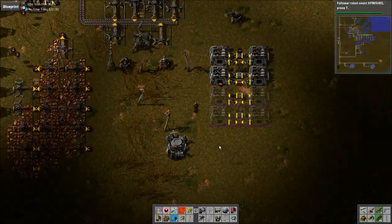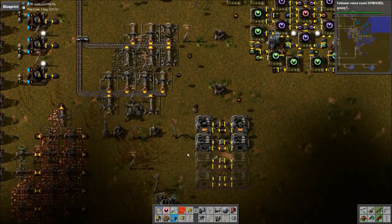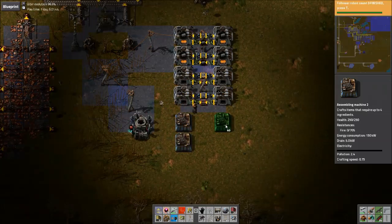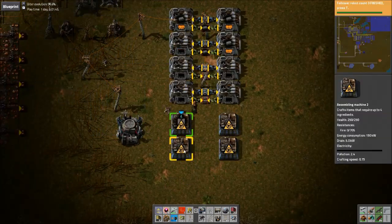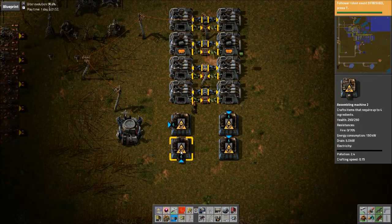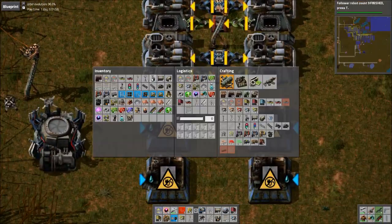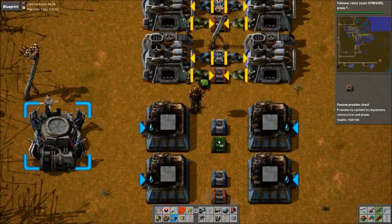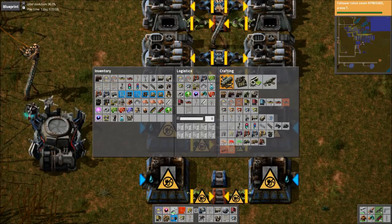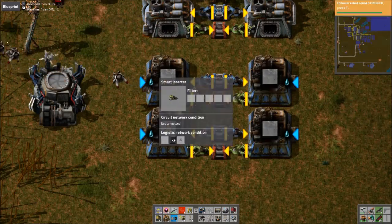I'll just add a few more here. Alright, set up concrete here. It is not fun to rotate assembling machines for the liquid input when there's lag. I'll make a bit more than we need for the silo, just in case we do want to put it in some places — let's just say 2,000.